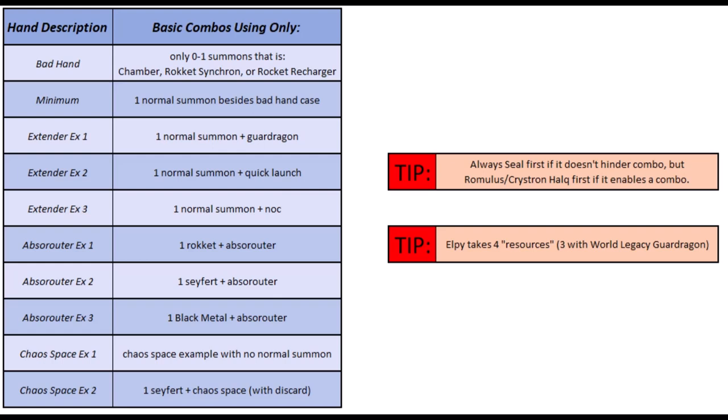We're going to do a bad hand, a very bare minimum hand, and then show what happens if you draw one extender with a random normal summon, what will happen if you draw Absorouter with various starters, what will happen if you draw Chaos Space as well as Chaos Space with a normal summon, and then after that I'm going to do two hands just showing an actual hand and how drawing cards during the combo changes up what you do.